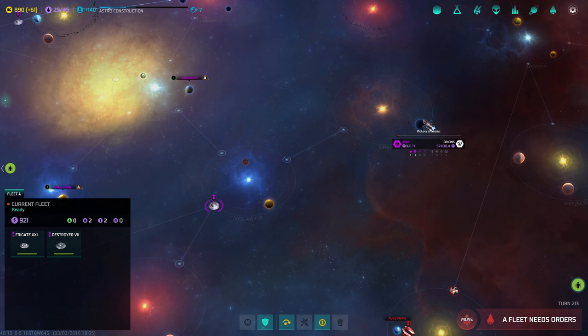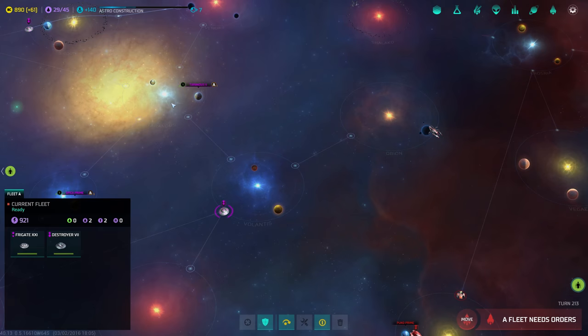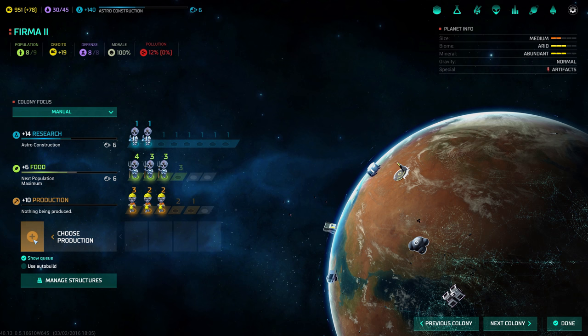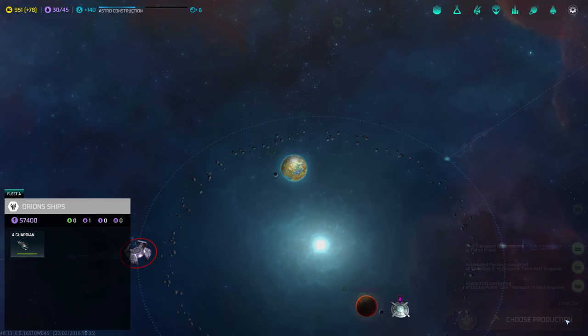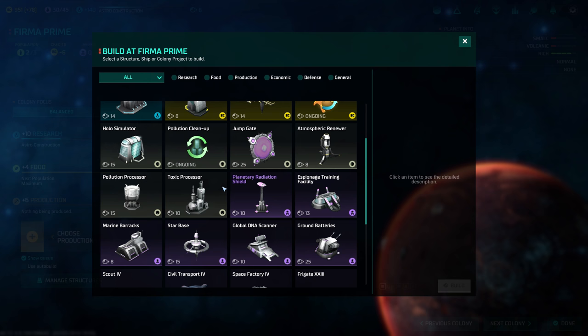I think we scouted everything other than these systems. Let's explore in that general direction then. We're not attacking Orion yet — we need the titans first. Threatening fleet detected — yes, we know, there's a guardian. Thanks for the update, I wouldn't have noticed. Eight out of nine population, and terraforming. Starbase — more starbases. We should just build a starbase on every system, honestly. It's good for defense and raises command point limit.